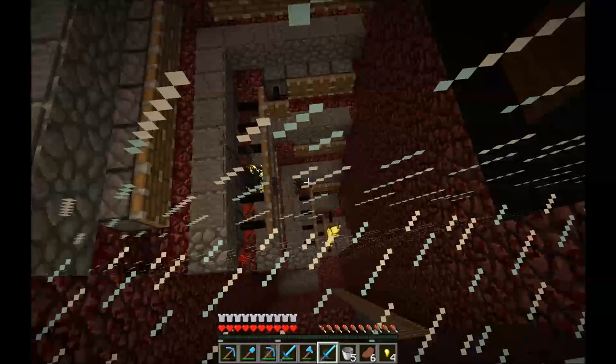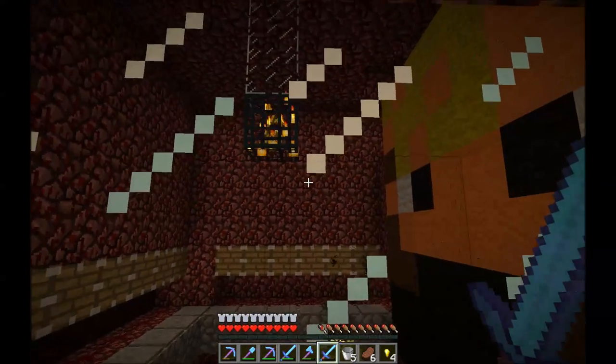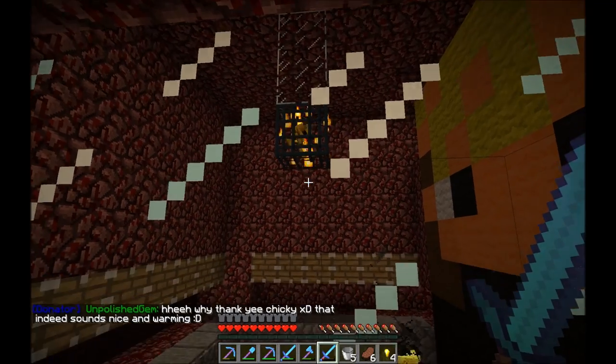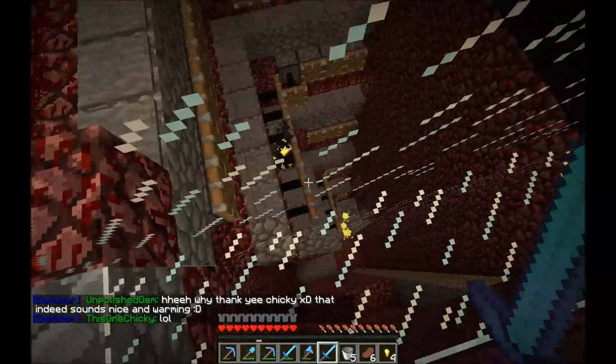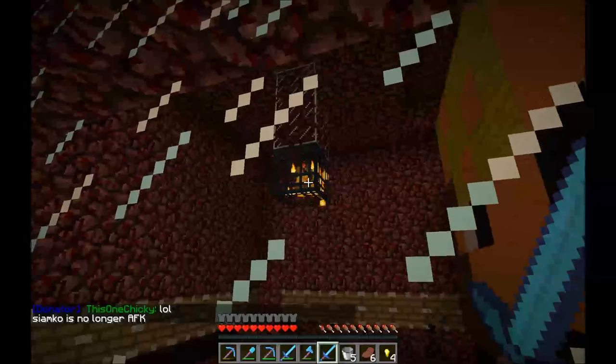If you're behind the glass here, the blazes won't see you, so they will just kind of float down instead of coming towards you. And when they land on a pressure plate, the row of pistons will activate because there's just some redstone behind all the pressure plates that goes up behind all the pistons, and it pushes them down to the next level.